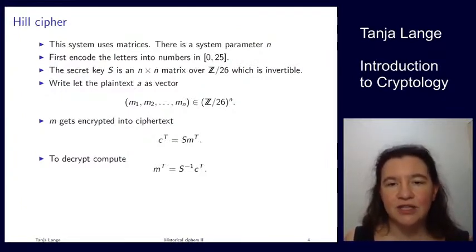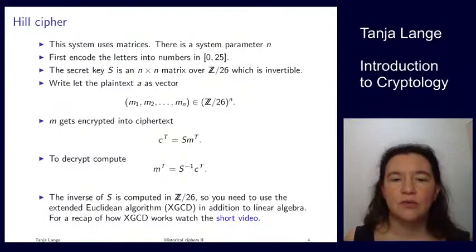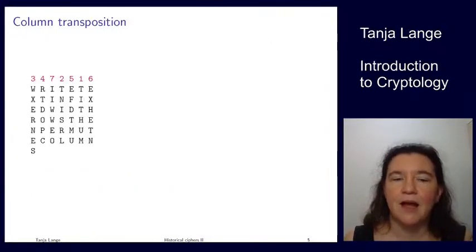Computing S-inverse requires the determinant of the matrix and ensuring it's invertible modulo 26. The tool we use is the extended Euclidean algorithm — there's a link on the slides for more about it. The Hill cipher has a large key space, but all encryptions are linearly dependent. If you get n plaintext-ciphertext pairs, you can figure out everything in the matrix. This was one of the exercise sheet examples showing how to break it using known plaintext-ciphertext pairs.